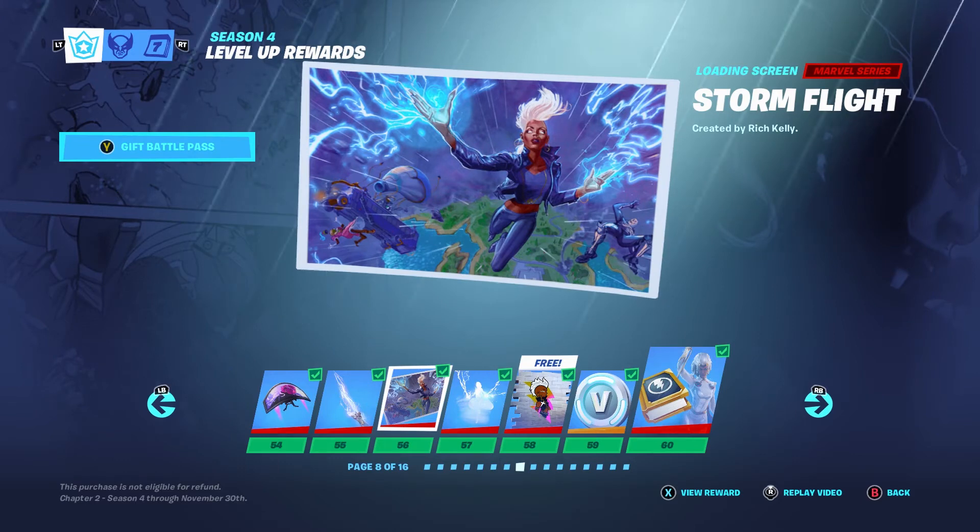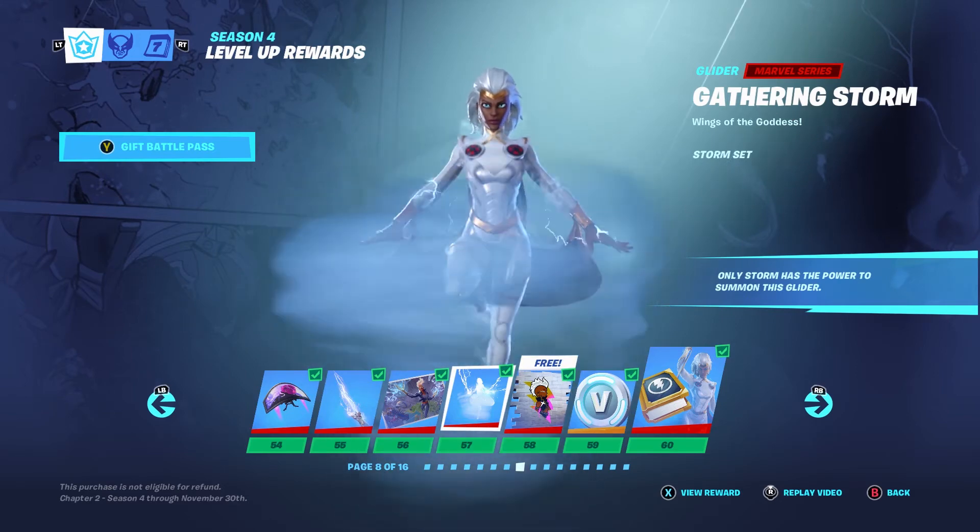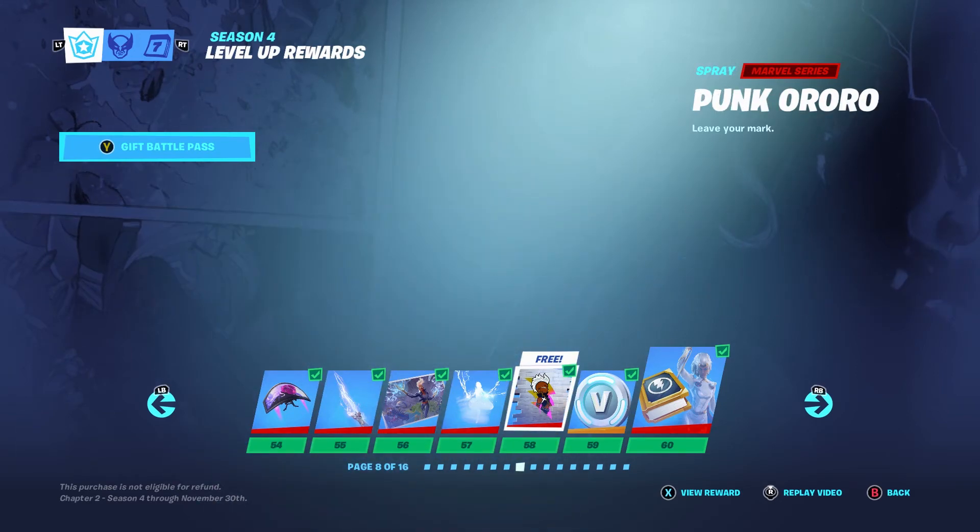Storm of Light. You've got a Skull Trooper and you've got a female Fish Stick. Gathering Storm — only Storm has the power to summon this glider. Because it's Storm.